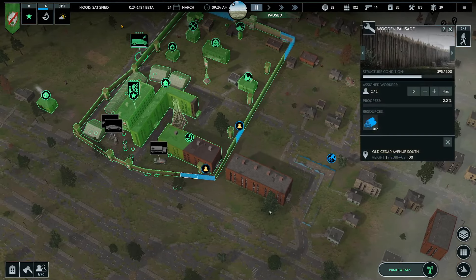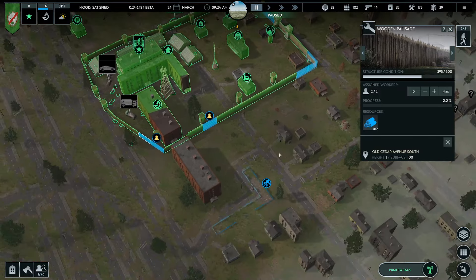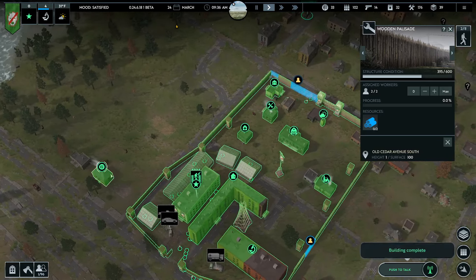You guys were supposed to repair this wall — you clearly didn't do that. Alright, continue working. I'm pretty happy with the base overall though. Things are pretty good. Building work done.